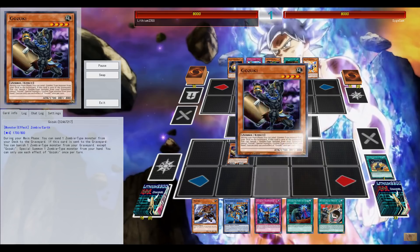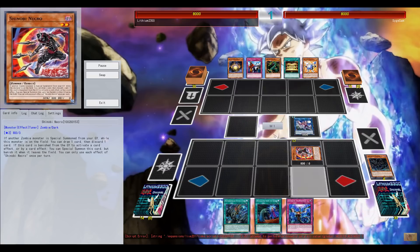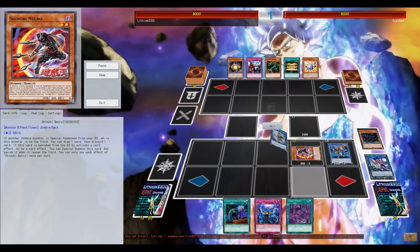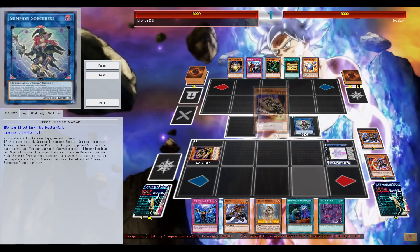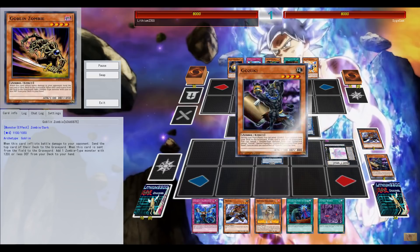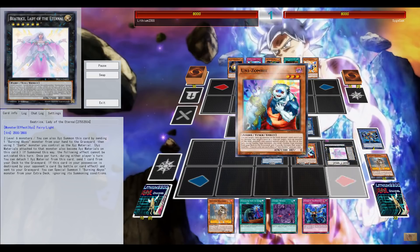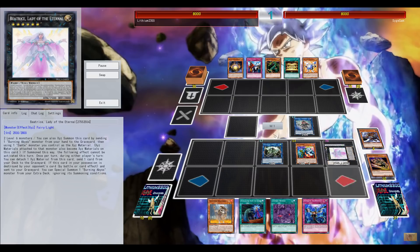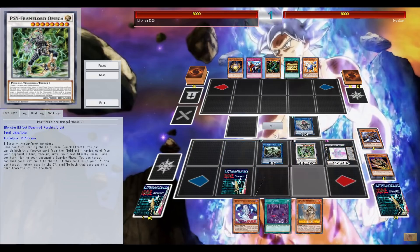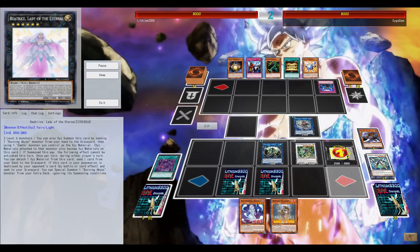First example: going first, opening with Pre-Preparation of Rites, immediately tutoring your ritual engine. My opening hand wasn't the best, but get Vampire Sucker on your side of the field. The Vendred level 2 gets you an instant special summon from your graveyard and can potentially trigger your Shinobi Necro. You can take a chance of drawing that extra card using Dark World Dealings — in some situations that's definitely good if you have multiple monsters in your hand, like Mizuki in the best case scenario or your ritual monsters.